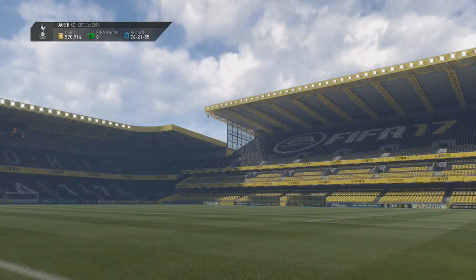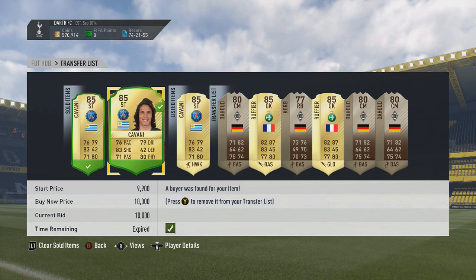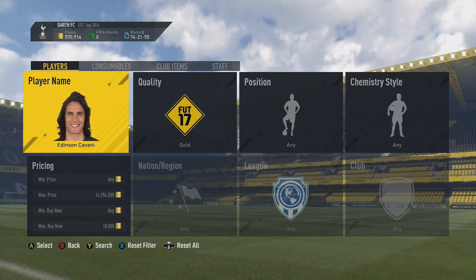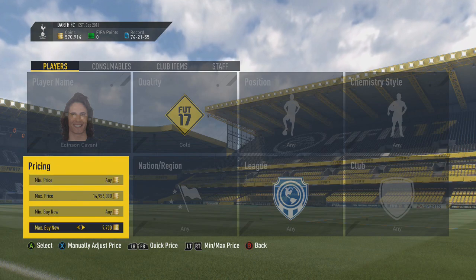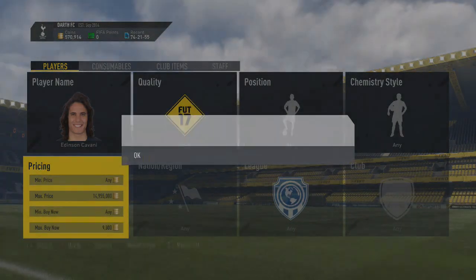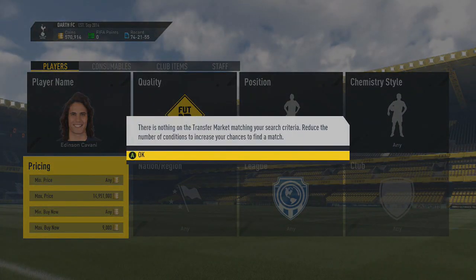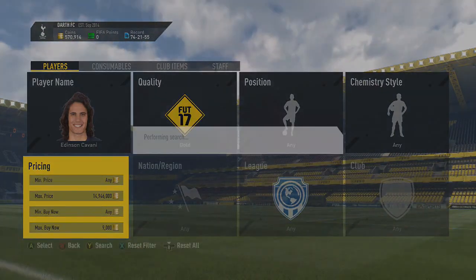Honestly, this is probably the best trading or sniping method we've had so far this year — it's insane. Let me just show you on the transfer list some of the ones I got earlier. Yep, 10k instantly sold, 10k instantly sold, and that one's still on there but he will sell in a second, don't worry. Let's go and see if we can get at least one more for the video. Got to set it to at least 9k — really anything under 9k you're going to be making profit, and he's going to be selling instantly for 10k. So close! We've got to get one for the video. I'm just going to keep recording until I get one, so there's probably going to be a cut in the video right now.